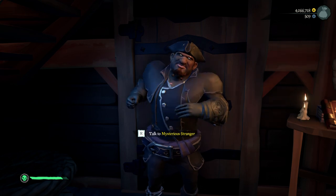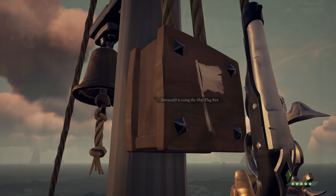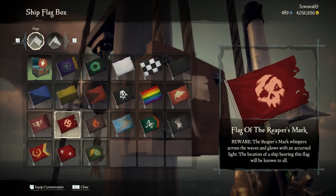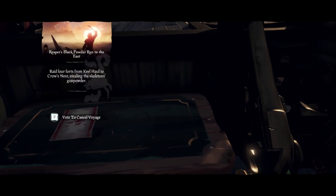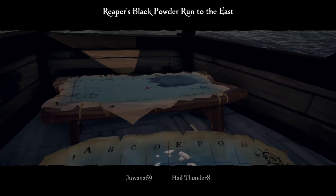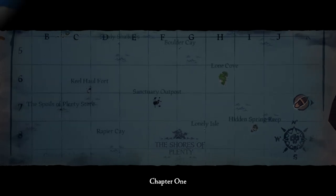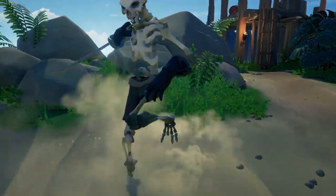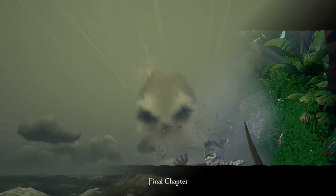When you start a Westward or Eastward Black Powder Reapers Run, make sure you put your Reapers Flag up before you vote for the voyage. Once your voyage starts, you'll receive a first chapter that brings you to a fort where you need to dig up crates and gunpowders marked on the map. When you've completed this map, you'll receive a second chapter, then the third, then the final chapter. Always keep in mind that one of the chapters could lead you to an active fort, so be careful.